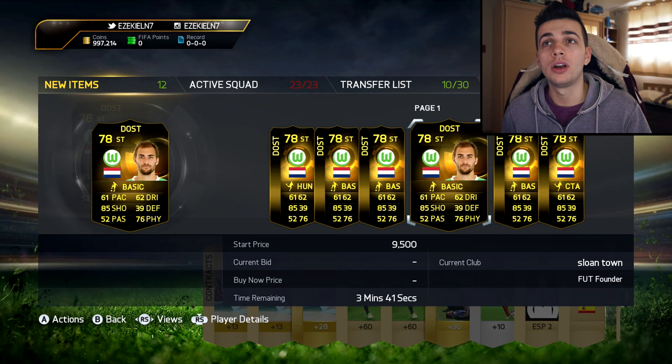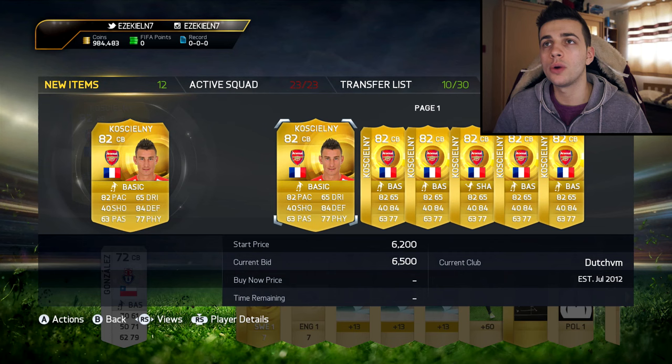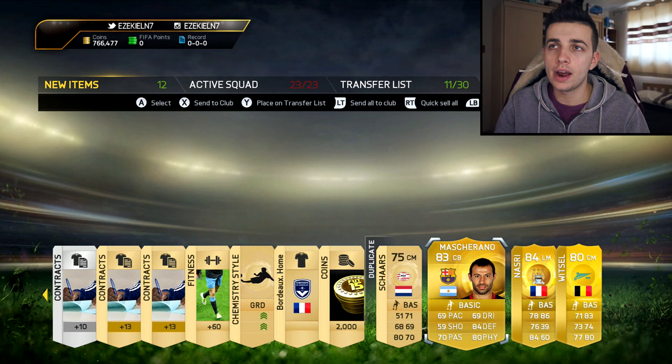And we get upgraded Koscielny — I actually think he might go for something, just because Koscielny is very, very popular in the BPL. There you go, 6,500 bid there. Come on, I need a cream card. Bloody Mascherano — my last pack I opened, I packed him twice. He's just trolling me. And we also get Nasri. To be fair, I can't pack a normal Messi — it's probably going to be a third in-form if I want to get him. So I will let you off this time.